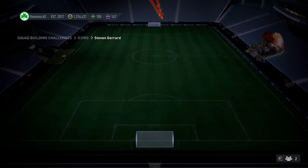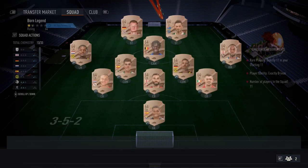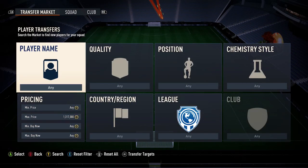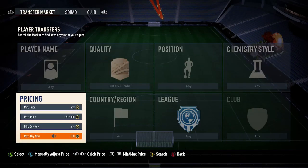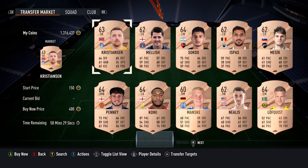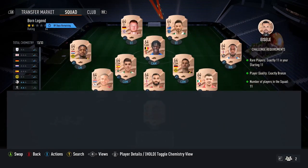So the first two squads are going to be the usual two squads. For the very first one, ignore the players shown in the team — all you want to do is jump on the market, find bronze rare cards, find the 11 cheapest rare bronze cards you can, put them in the team, and that'll complete that SBC.